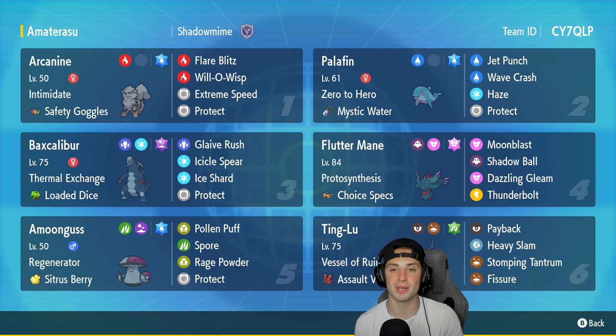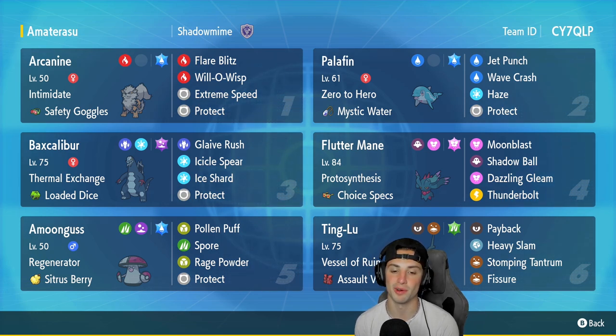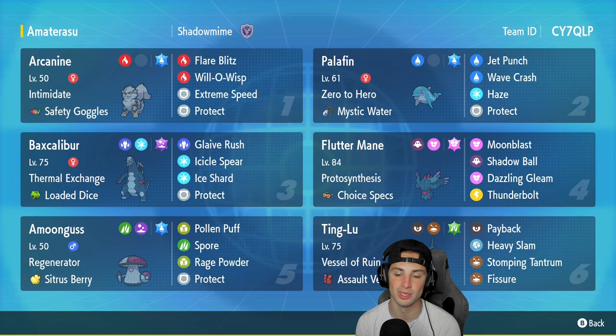In the fourth slot we have Fluttermane — but not just any Fluttermane, this is a Choice Specs Fluttermane with Protosynthesis running Moonblast, Shadow Ball, Dazzling Gleam, and Thunderbolt, which is an amazing moveset. Fifth Pokemon is our support Amoonguss with Regenerator and Citus Berry, running Pollen Puff, Spore, Rage Powder, and Protect. Our final Pokemon is Ting-Lu, the Vessel of Ruin, to drop special attack on the field. It has an Assault Vest with Rock Blast, Payback, Heavy Slam, Stomping Tantrum, and the dreaded Fissure for one-hit KOs.